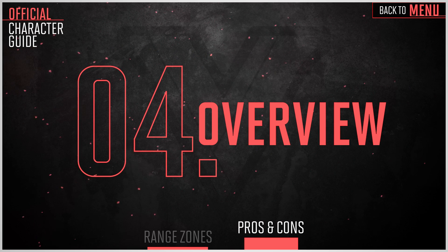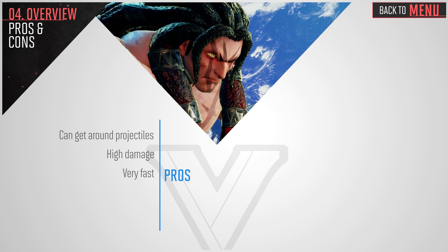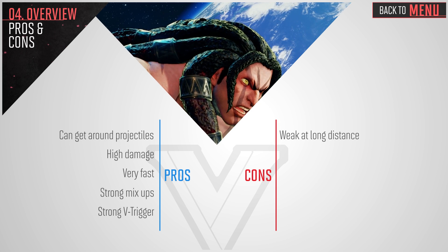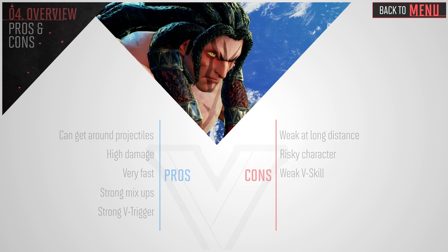Now it's time for a quick recap. Necalli can get around projectiles with his Disc's Guidance, has good damage, is fast, and has great mixups. He also has a very strong V-Trigger. Although he can be weak from far distances and has to play risky to win. His V-Skill is also weak, as it has slow startup and can be very risky to use.